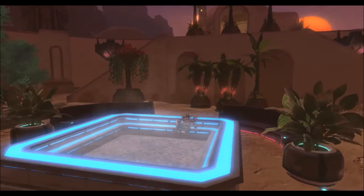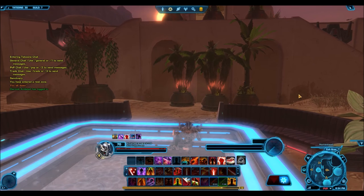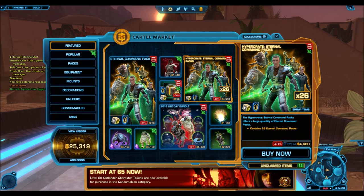Surprisingly, although today is Thursday, we do have the Eternal Command Packs now available on the cartel market. I did expect these things to come out on Tuesday, however all the Life Day stuff came on Tuesday, so now we're getting the command packs and they're on for the sales price of 4,680 cartel coins.